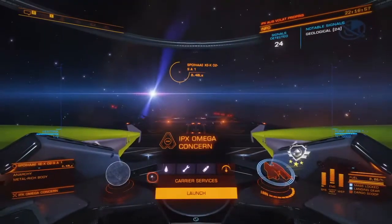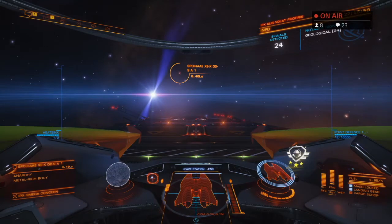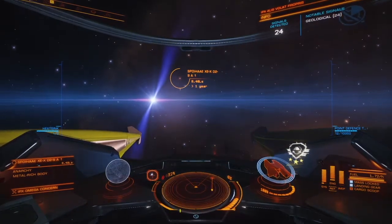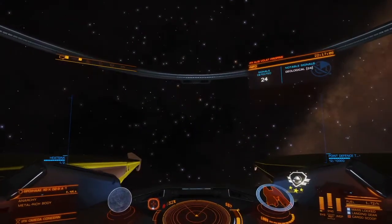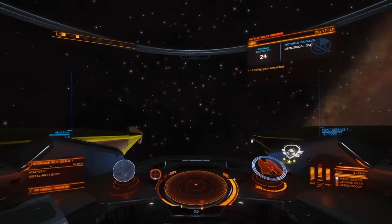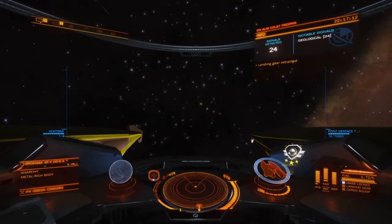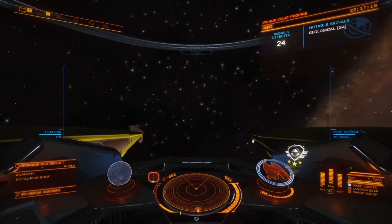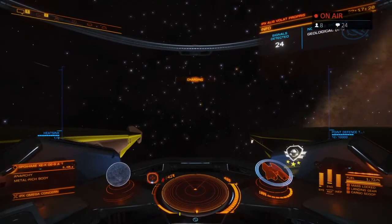You'll get a good view no matter where you set down, but you can get some exceptional views if you set down while the dwarf is in the sky and it stays there. We'll go ahead and lock this destination, and I'm not going to pick a geosite yet until we get closer. Let's make sure I do have an SRV — yes I do. We'll launch. Clamps released.